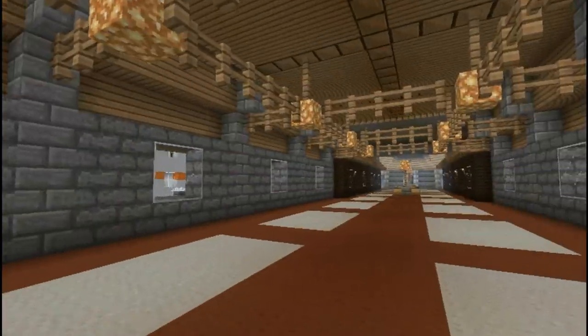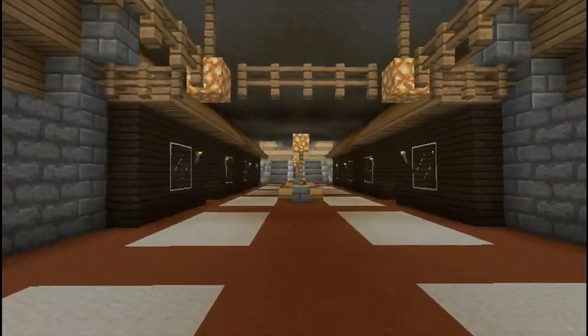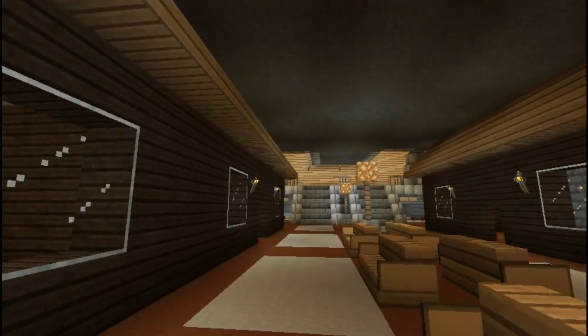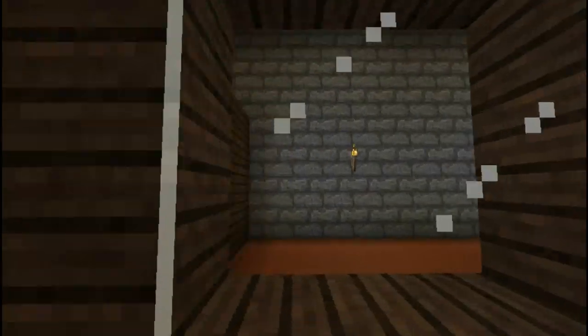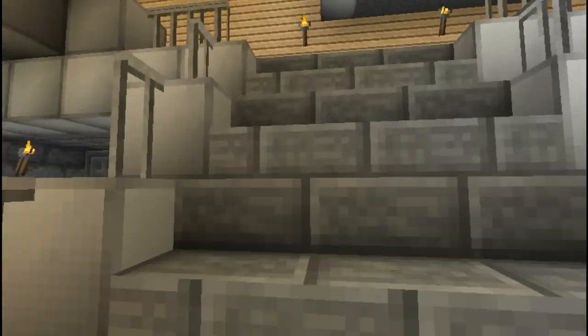Right here is the main entrance area. It's kind of empty right now — it's just a big long hallway that leads you into the stairway that goes up to the ticket counters or checking in for your cruise. These are little shops that I didn't furnish when I was building.